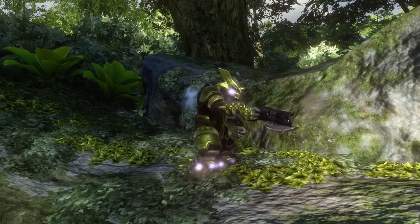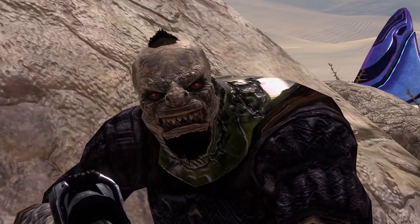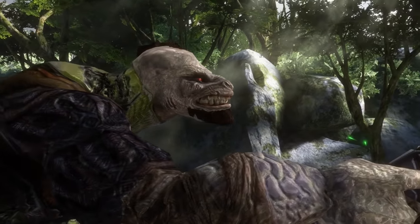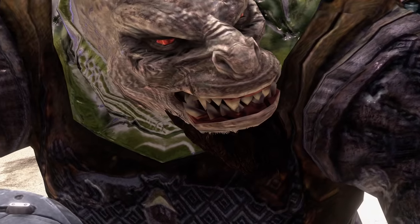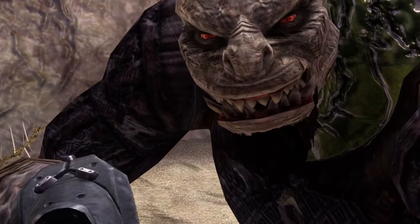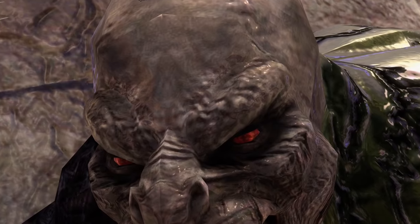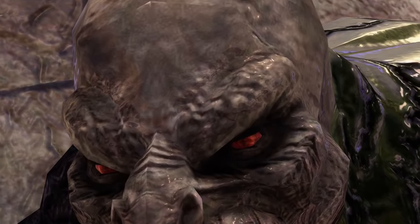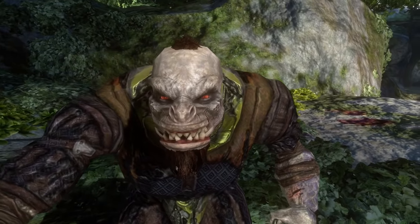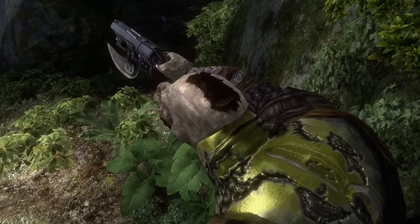The Brute armor is not the only thing that received an update in Halo 3 — the Brutes themselves received a new, more ferocious look. Their snouts are slightly elongated, nostrils flared, emphasizing their excellent sense of smell. Rows of huge sharp teeth protrude from their mouths. Their eyes are a bloody red and their pupils have a unique and very alien shape. The hair on their bodies from the previous game is almost completely gone, with them only sporting beards and mohawks.